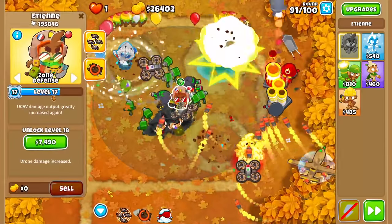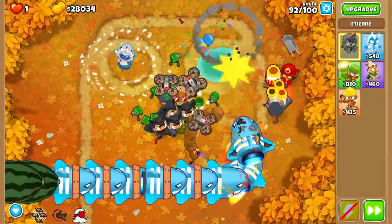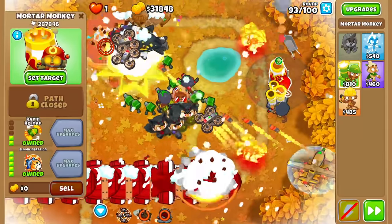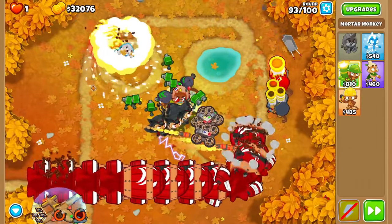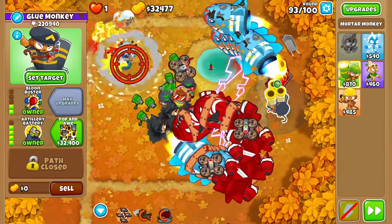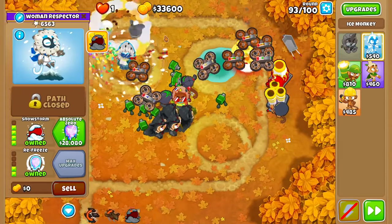UCAV popping out — we might have to hope that Etienne reaches level 20. What level is he at? Level 17 still. This is rough already. Another set of DDTs with an early UCAV — hopefully this gets through. With a freeze at the end, we barely, barely survive. What the heck are we going to get to pop these things? I've misplaced my fire trying to pop the DDTs. But it looks like our Ice Tower again comes out really, really well.